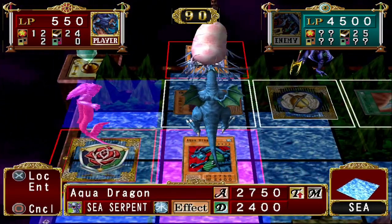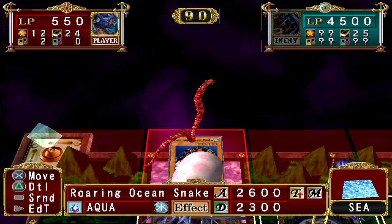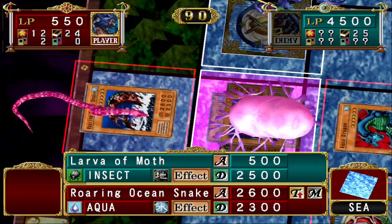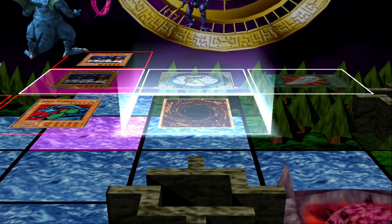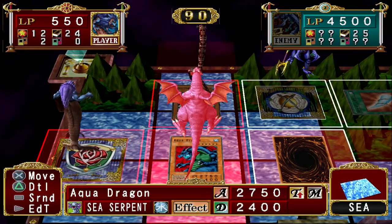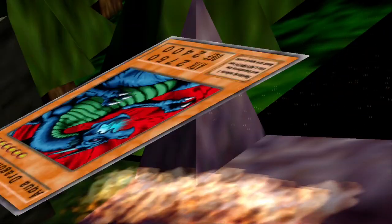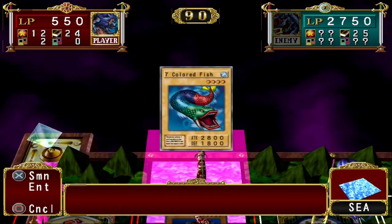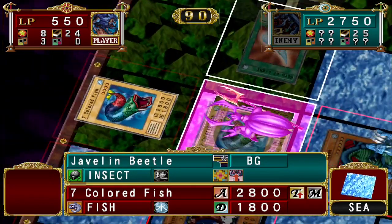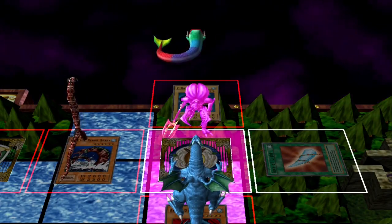We can attack into that with Roaring Ocean Snake, then Aqua Dragon into Lava Moth. Then we need to do 2,750 damage, which is fine because we have our 7 Colored Fish who will still keep his bonus because he's attacking onto a Water Tile. And that is GG's, guys — we've taken Weevil down! Awesome. Good start to this side, good start to this playthrough.